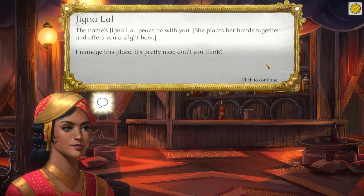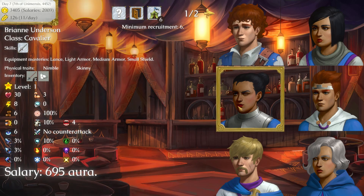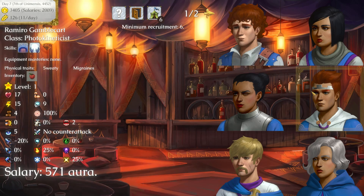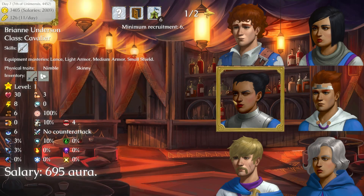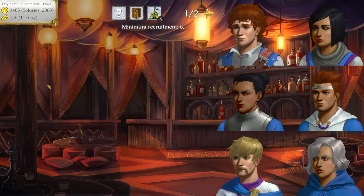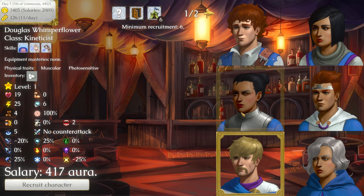Presentation-wise, I have more mixed feelings. Unique characters, such as the Keeper of the Arena and the Recruitment Center, look great, as do the backgrounds. The sprite work in battles looks pretty solid. On the other hand, the procedurally generated characters look fairly wonky, if I'm being honest. They're certainly not the worst I've ever seen, but there's only so much you can do with a number of predetermined pieces and parts, and they start to look very much the same after a while.